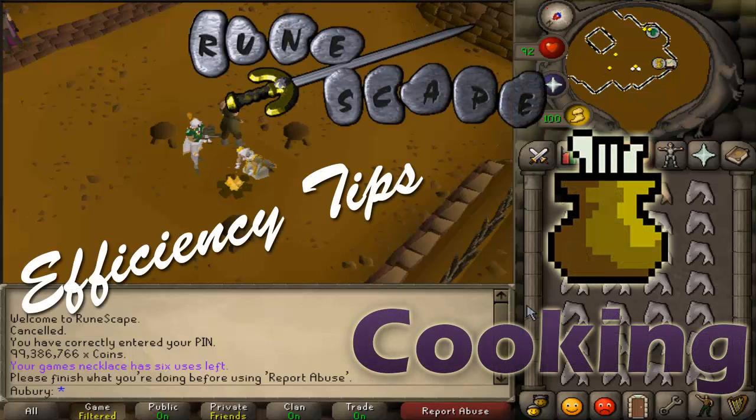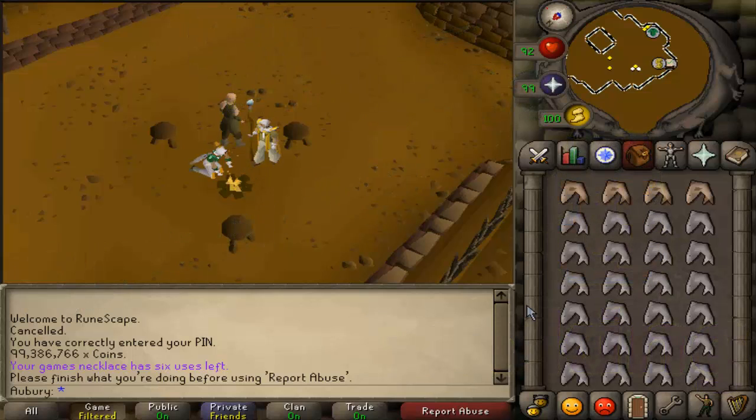Hey guys and welcome to Runescape Efficiency Tips — this one is all about cooking. I'm going to show you a method called 3-tick cooking. Right now I'm AFKing and cooking a fish once every 4 ticks, but there is a way to cook fish once every 3 ticks, which obviously makes it faster experience per hour.